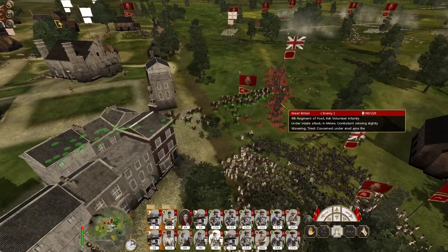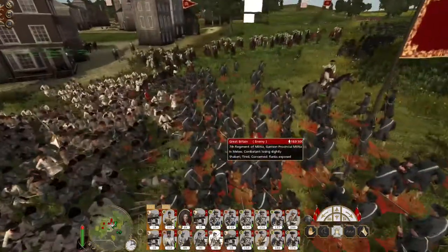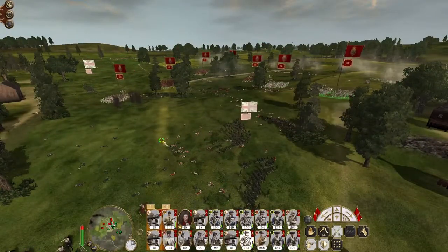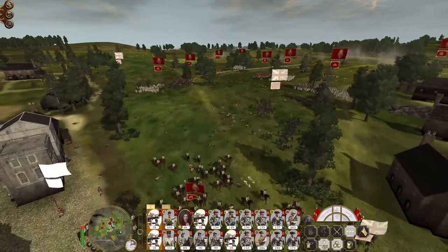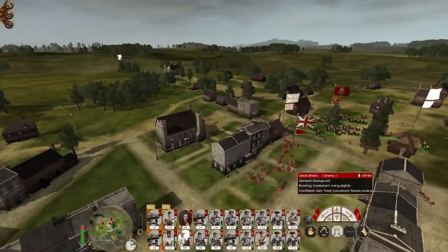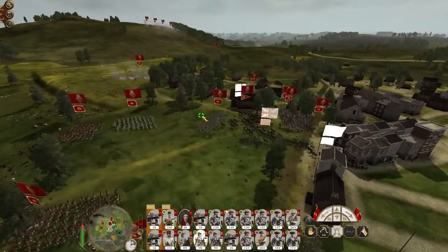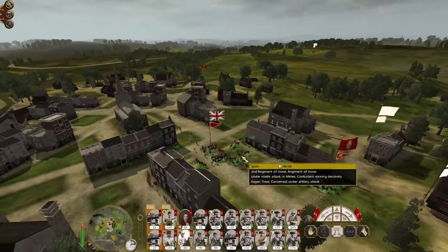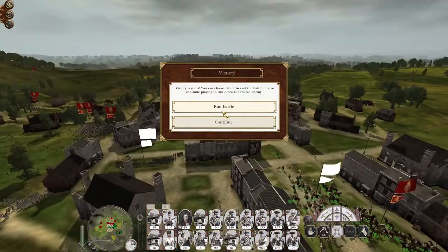Maybe they're routing - there they go. Charge into the 7th - they're not long for this world. Artillery fire causing some friendly fire amongst the 4th regiment. The general is still alive though, so let's speed up time because the regiment of horse is going to take out the general one way or another. There we go.